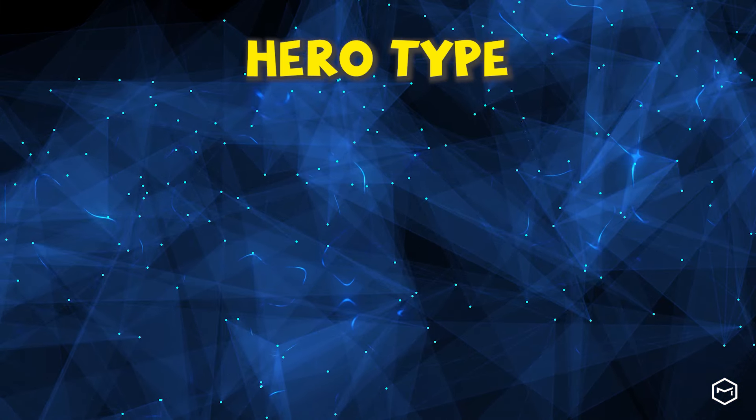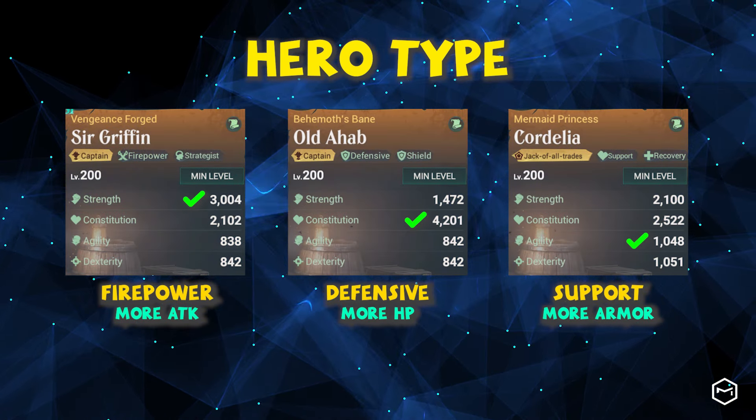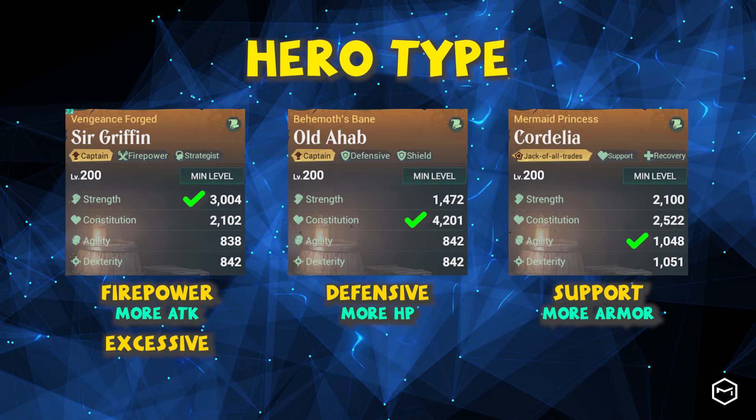There are three types of heroes: firepower, defensive, and support. However, extra legendary defensive and support heroes are not usually available. Therefore, the legendary firepower hero will generally be the choice for a Navigator.